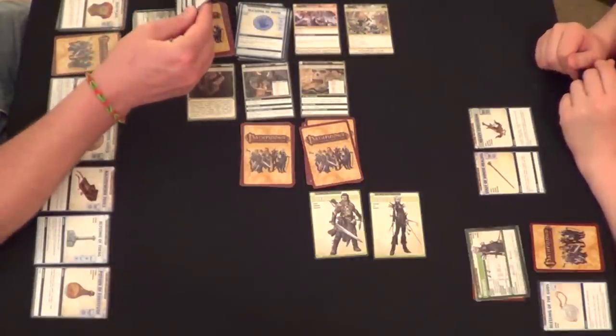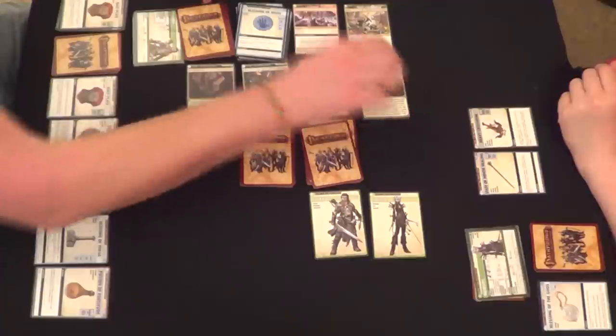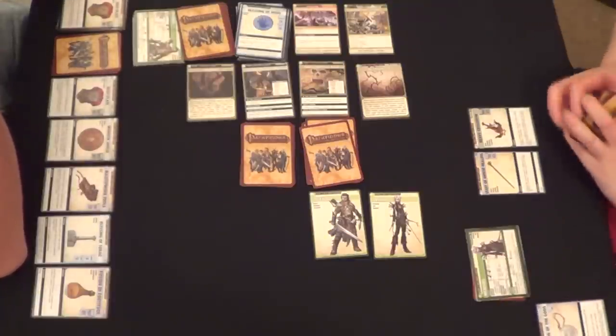It says here on closing you may shuffle an item from your discard pile into your deck. What do I have in here? An item — it has to be an item. So it's your boots — my boots — so it gets shuffled in.